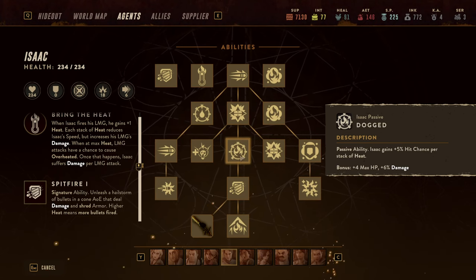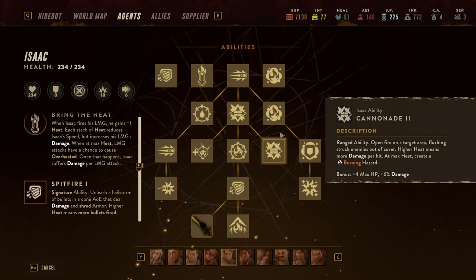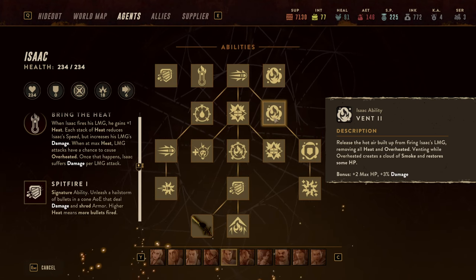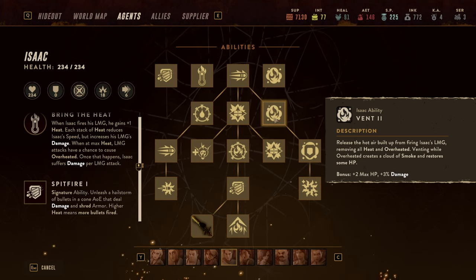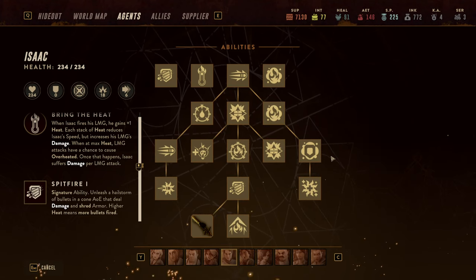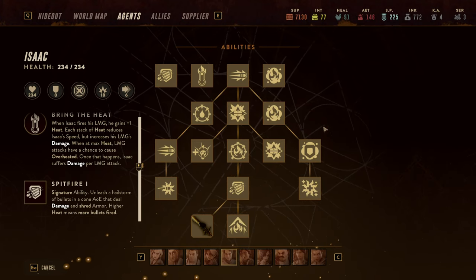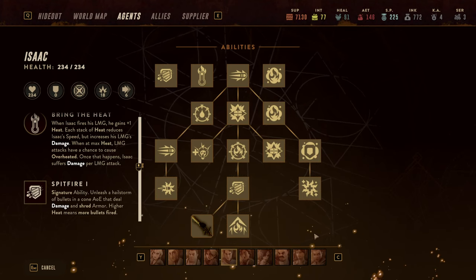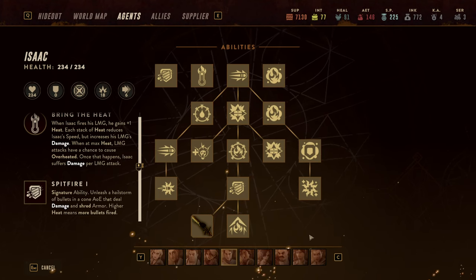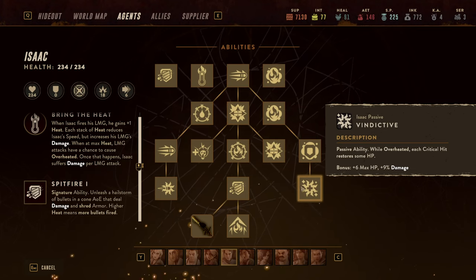There will be situations where he takes too much damage — once overheated you take damage per each LMG attack — or you need to reposition. In both cases, the ability Vent comes in handy: it's a free action that creates smoke so you're harder to hit, and it also gives him some hit points depending on how much heat he is releasing. He's a very self-sufficient character in that regard, as once he gets going you can really regain hit points.